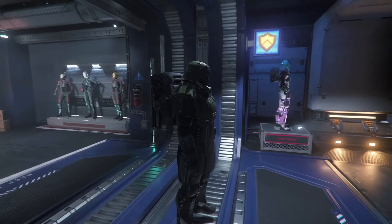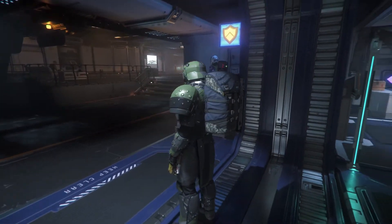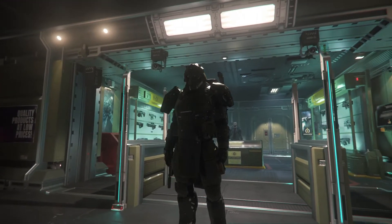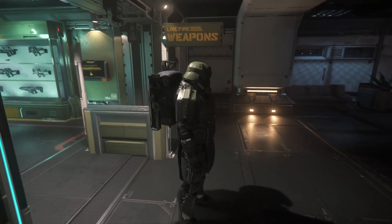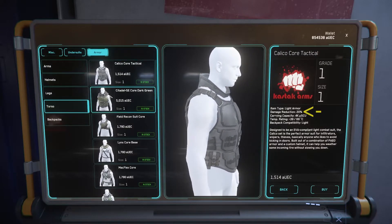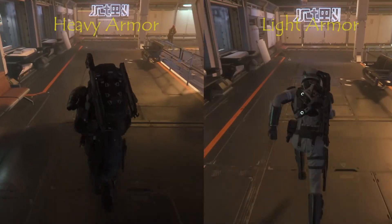The armor and weapons that you buy will have different amounts of equipment slots and storage space. Heavy armor will use more energy, which translates to needing food and drink more often, but will also mitigate more damage. Light armor, for example, will be less mitigation than heavy armor. You will also move the slowest in heavy armor.